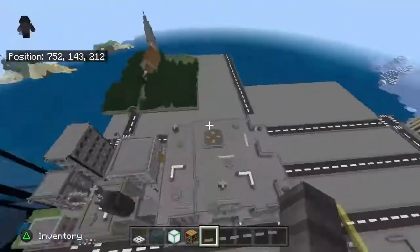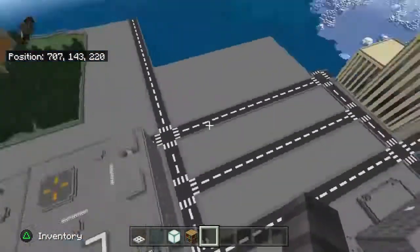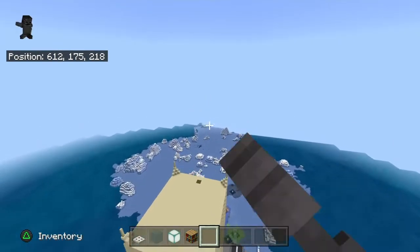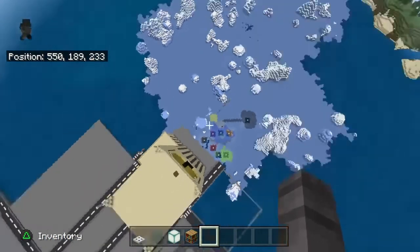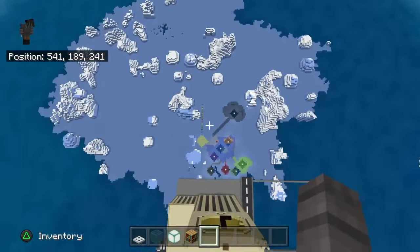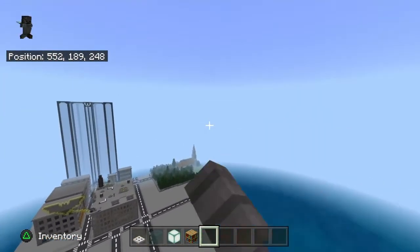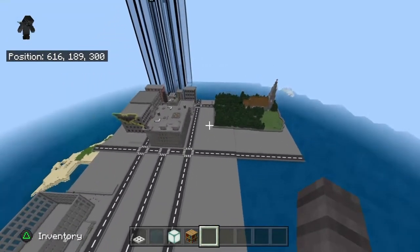That's all Old Gotham — from GCPD all the way past the ice stuff and to that little island over there. Arkham will be over there, and Wayne Manor's gonna be over there because I decided I just had to move it from where it was.